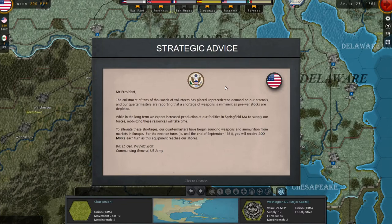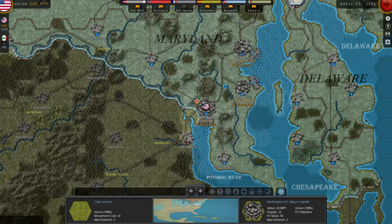The enlistment of tens of thousands of volunteers has placed unprecedented demand on our arsenals. Our quartermasters report a shortage of weapons is imminent as pre-war stocks are depleted. In the long term, increased production at Springfield, MA will supply our forces, but in the meantime quartermasters have begun sourcing weapons and ammo from European markets. For the first 10 turns — until the end of September 1861 — you will receive 200 MPPs each turn as this equipment reaches our shores.